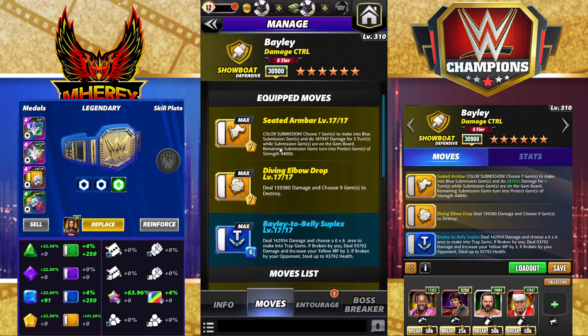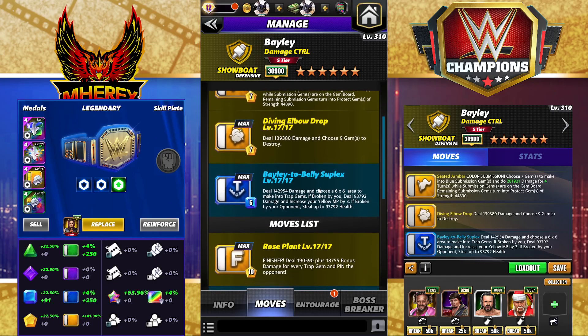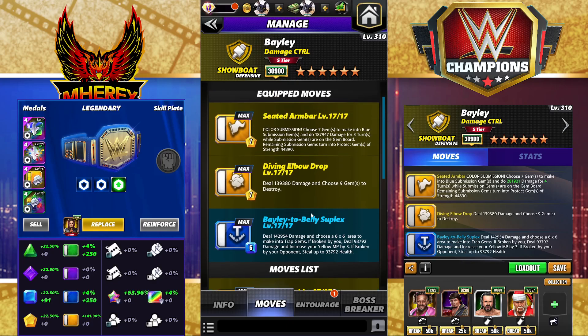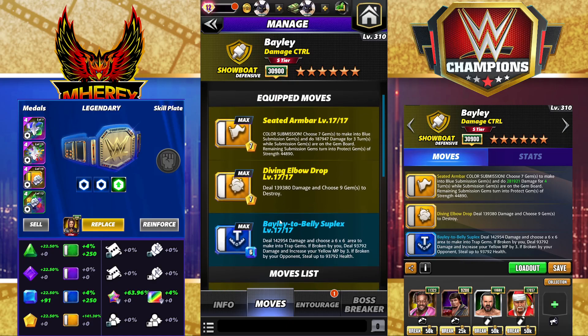First build set. Seated armbar: 7 MP yellow, choose a submission, choose 7 gems to make into blue subgems, deal 189k damage for 3 turns, remaining turn into protect gems at strength 44k. Diving elbow drop: 139k damage and choose 9 gems to destroy — also 7 yellow MP. Bailey to belly suplex: deal 142k damage and choose a 6x6 area — make into trap gems; if broken by you, deal 93k damage and increase your yellow MP by 3; broken by your opponent, steal up to 93,000 health. Really easy to recycle.